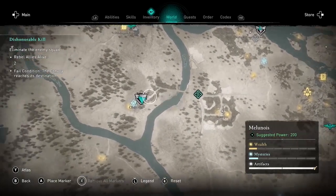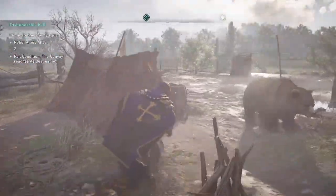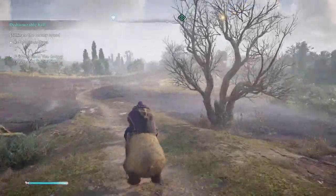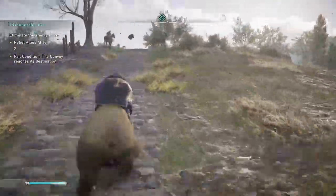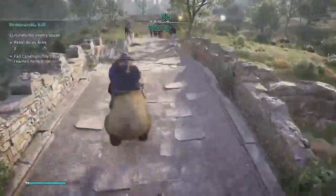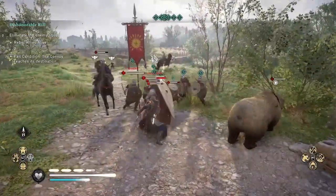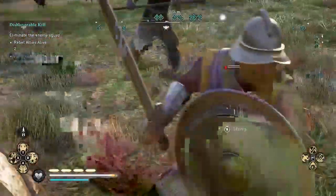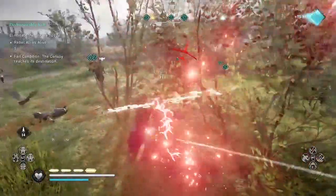I'm going to speed up the remaining missions to double time just so we can get through it a little more quickly. You can see this mission is going to be in the exact same location I was just in, right over this bridge. I'm using the Thorn of Slumber again to put a bunch of the enemies to sleep and then kill them as quickly as possible.